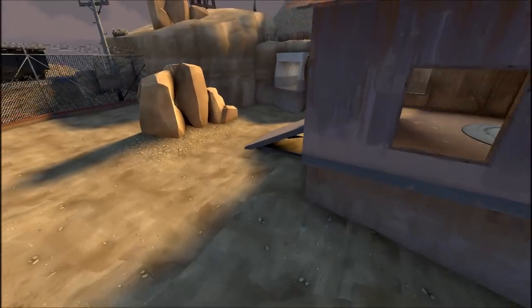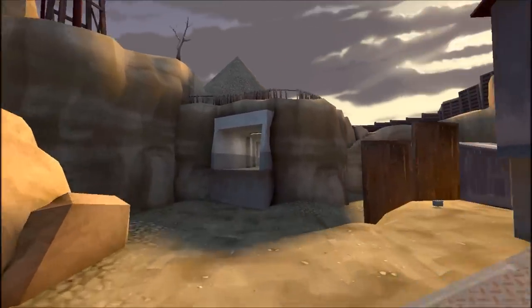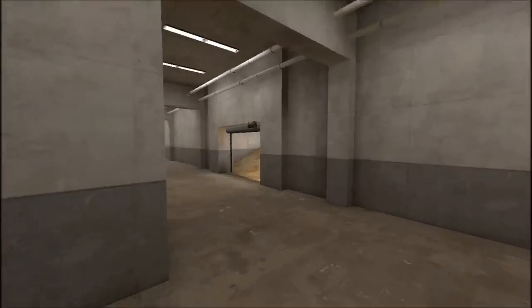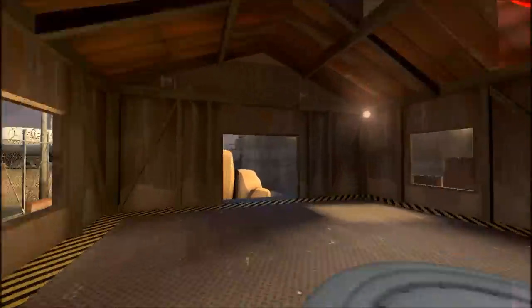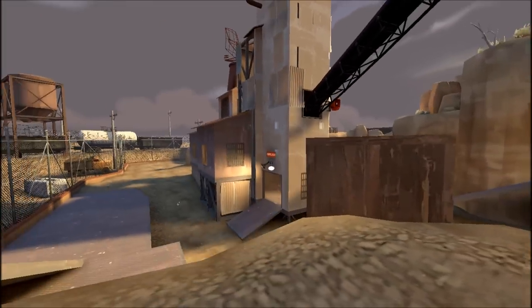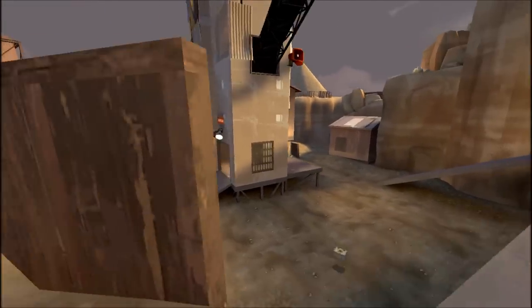You might see a sentry gun down here where it'll protect the long tunnel exit — I call it long because this tunnel exit is longer than the other one, which I call short. Or you might see a sentry inside here in one of these corners where it's going to be hard to spam out, or back on top of the hill in the shade with a view over the back half of the barn.